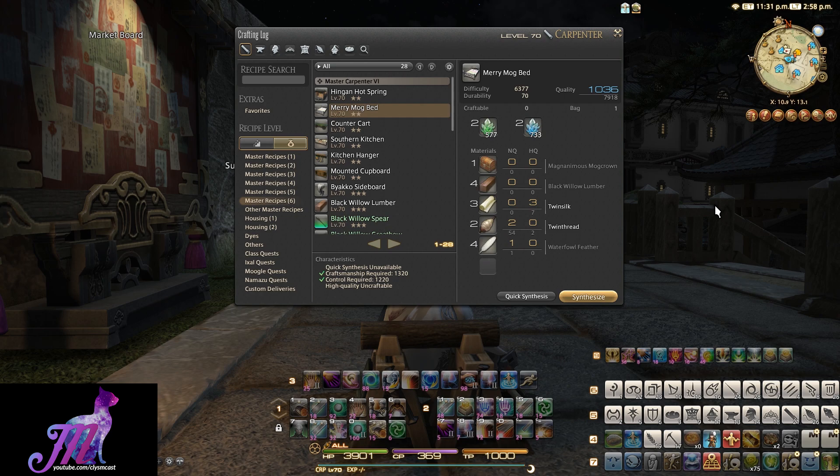It's crafted with one Magnanimous Mog Crown, which is a very rare find from airship exploration in sectors 1, 10, 11, and 15, using high surveillance and high retrieval ratings on your airship — or of course you can buy this from the market board.